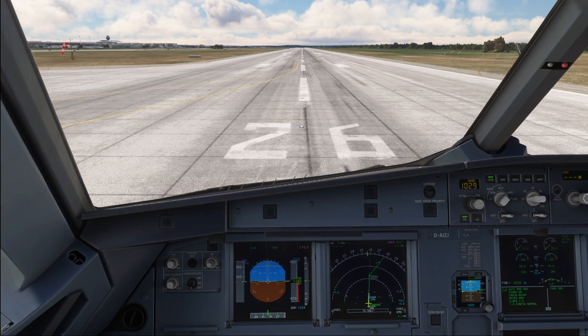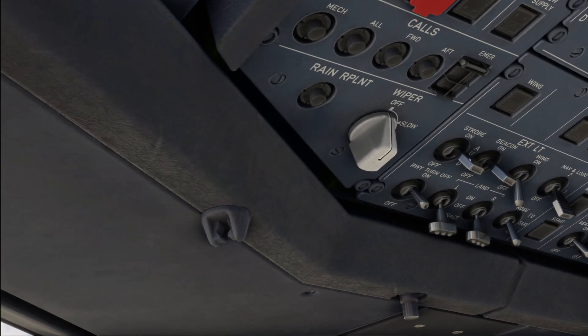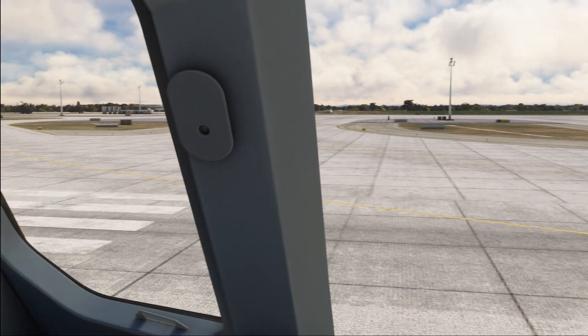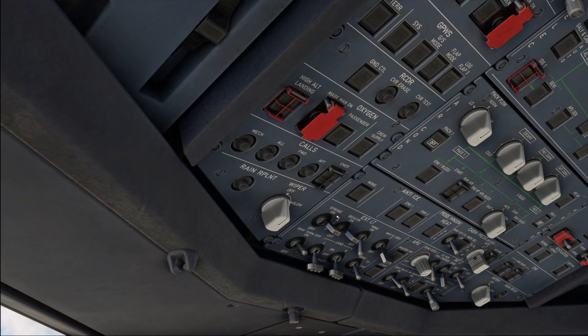We're going to start with the very lineup. Once you line up, the pilot flying is going to switch the strobe light on. The reason the strobe light needs to be taken out of auto and into the on position is because by law the strobes need to be on as soon as we line up on the runway. The auto position only serves as a backup to turn the strobes on when the plane gets airborne. The landing lights and the nose light are only going to be switched to the on or take-off position respectively when take-off clearance is actually received by air traffic control.